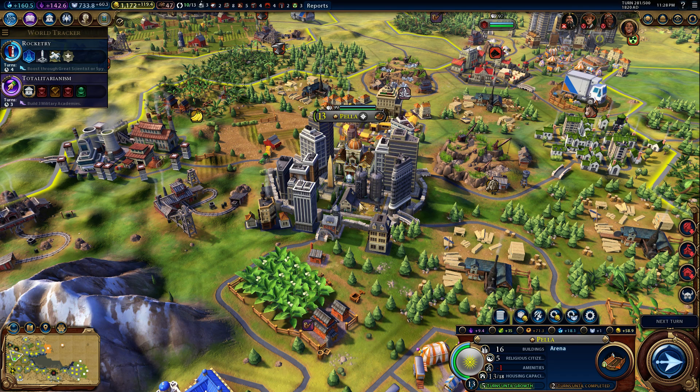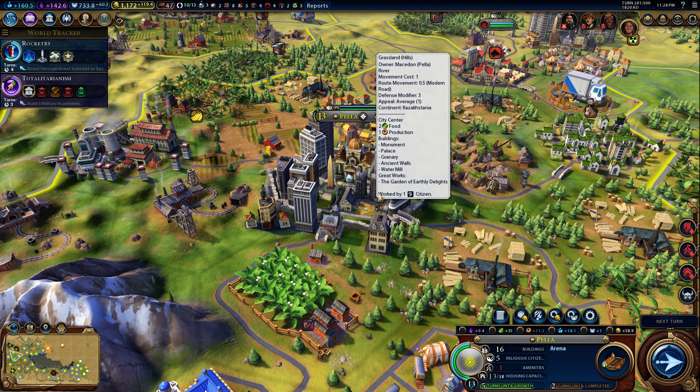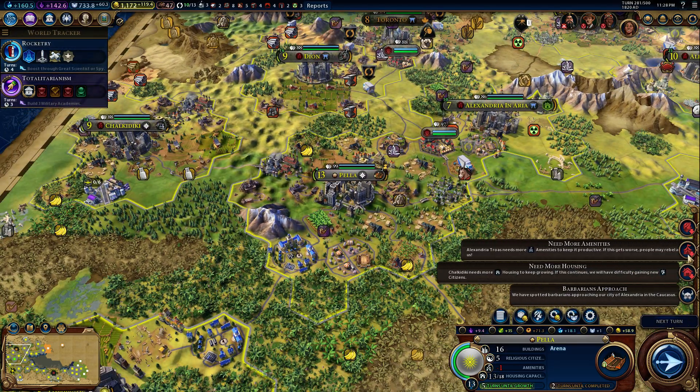A lot of nice skyscrapers, and then there's just this giant silos here, like an industrial area. It's not that pretty, honestly. Come on, Pella, you can do better than that.